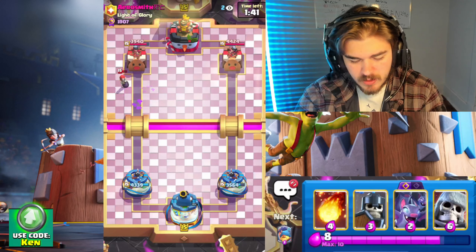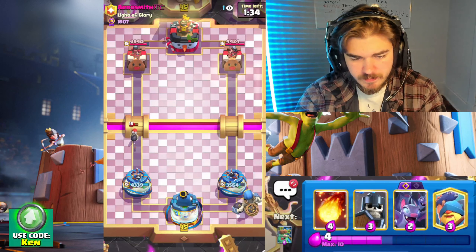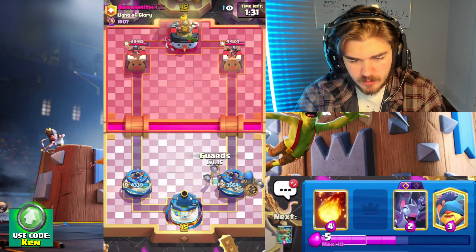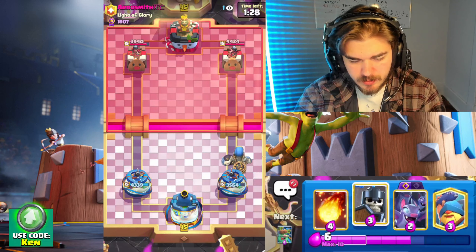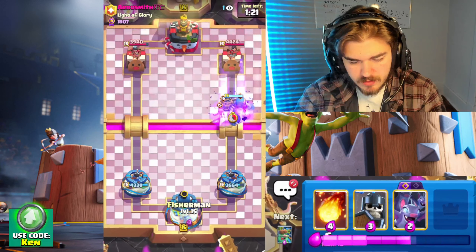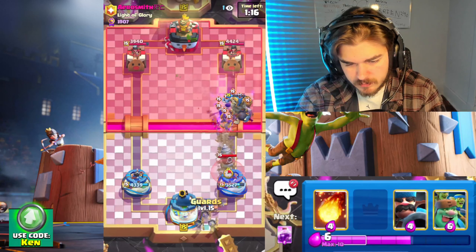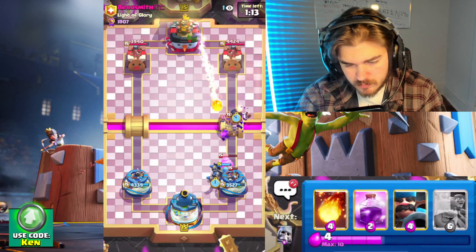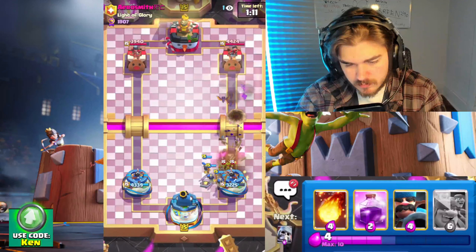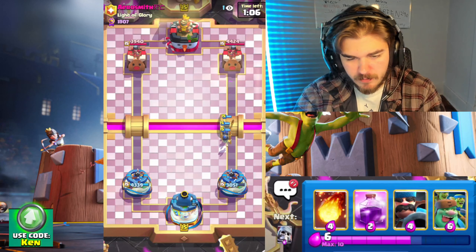Hey if you're new here, hope you guys enjoy the content — drop a like, drop a subscribe if you're not subscribed. Let's run a few more games. Alright, we're facing Aerosmith here — I've faced this guy so many times but I cannot remember what deck he runs. He's got evil skeletons. I'm gonna split guards here. Another princess tower — it looks like he's got Diglett. I'm thinking it's 2.6. Oh, it's drill — yeah, okay I remember this guy.